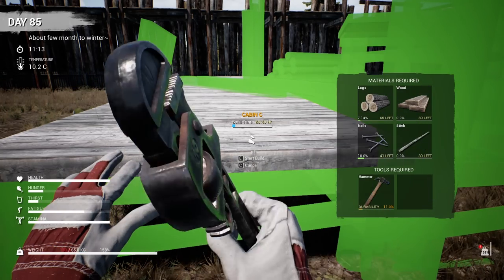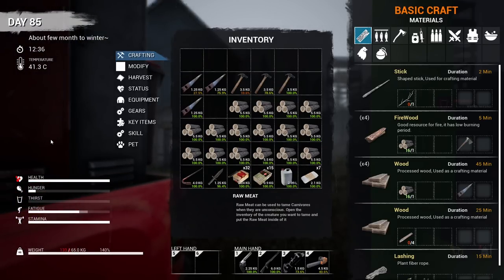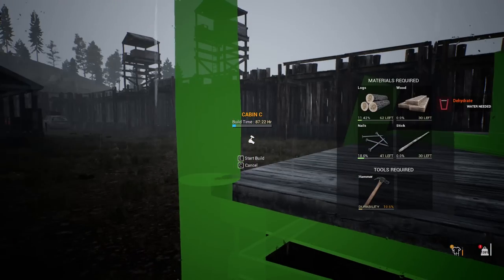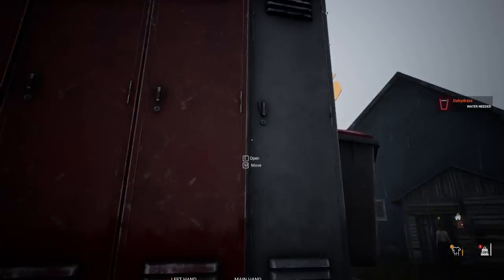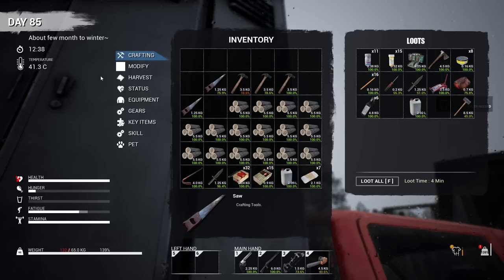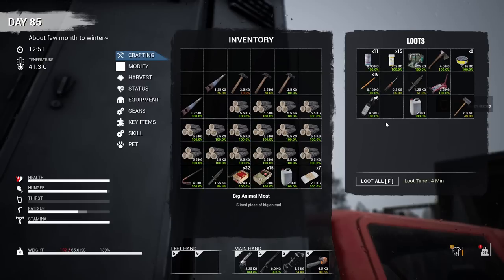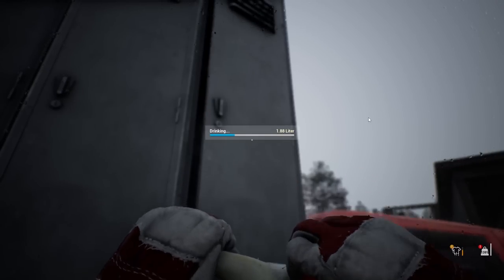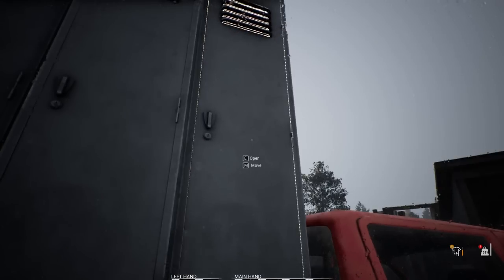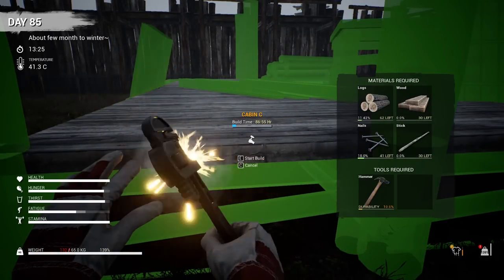My weight is now 150 out of 65, so these logs are no joke. I'm checking for anything on me that will degrade in the rain or cold. Now I'm going to eat some food, drink something, then save the game and get back to work. The reason I save all the time is because the mist can come in at any point and kill you — you could be working away and suddenly it's misty and an infected tears you apart because the game's on fast forward.